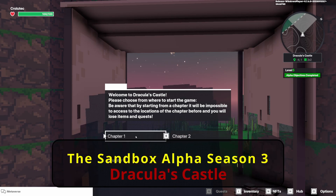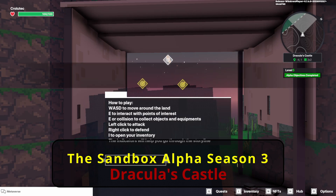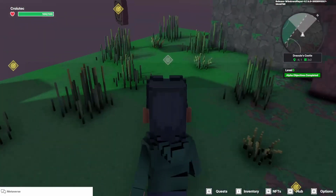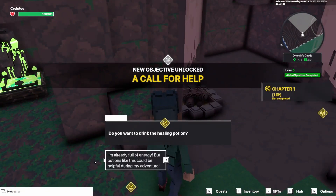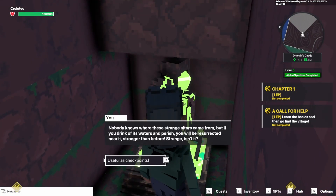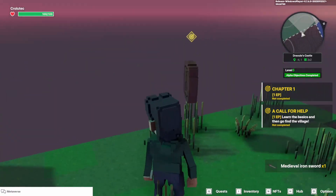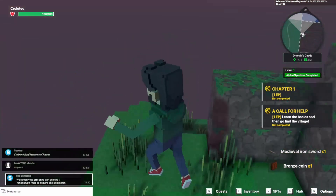Welcome back to the Sandbox Hour for Season 3. In this video I will walk you through all of the quests in the experienced Dracula's Castle. So let's get started. We start with Chapter 1. I'll drink a healing potion — not sure why I would. And a sword — I'll take that, and a coin that I don't need. So let's get started.